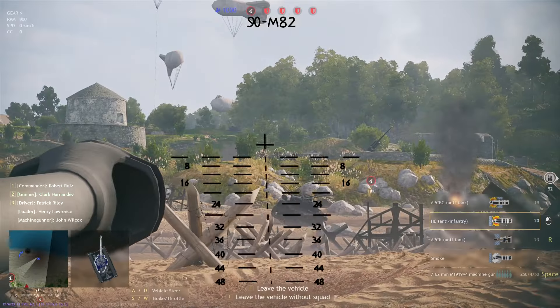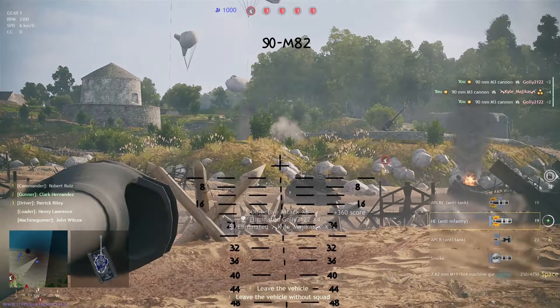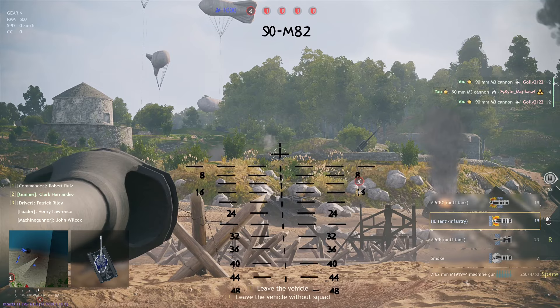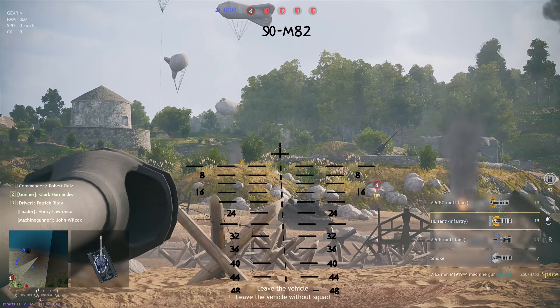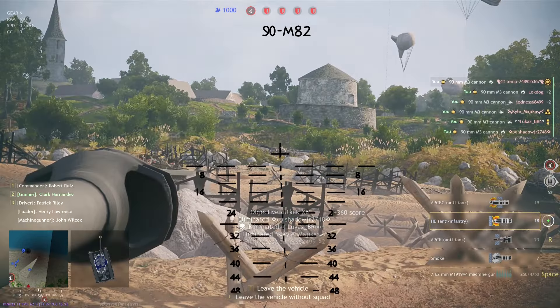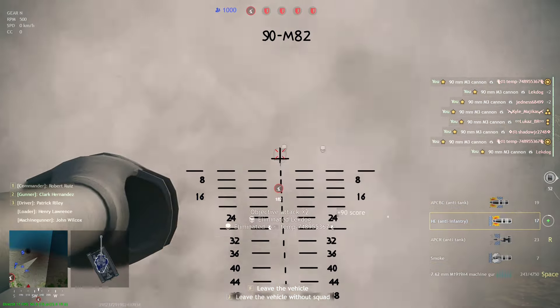A few days ago I released a video about the heavy tanks that Enlisted could potentially give us, including the ISU-152. Most of these files were in-game. Today we're going to be talking about something different — one that has actually made me get angry a lot, and that is saying it mildly. Today we're going to be talking about the Super Pershing, and when potentially it's going to be in-game.